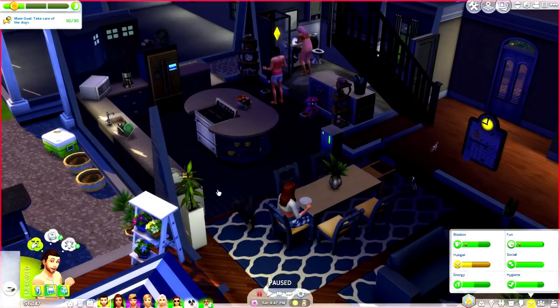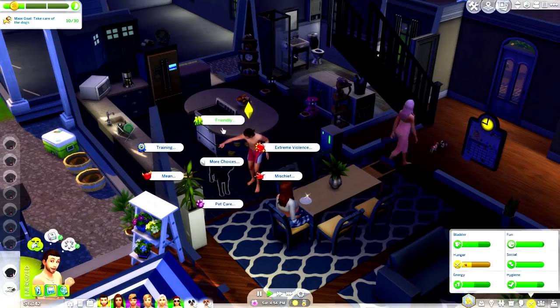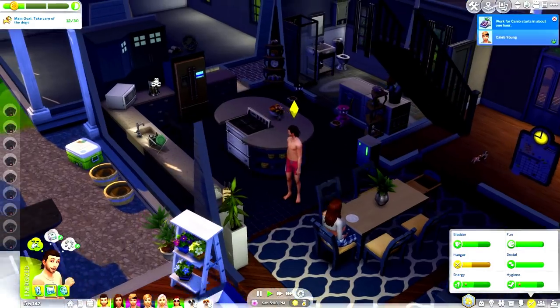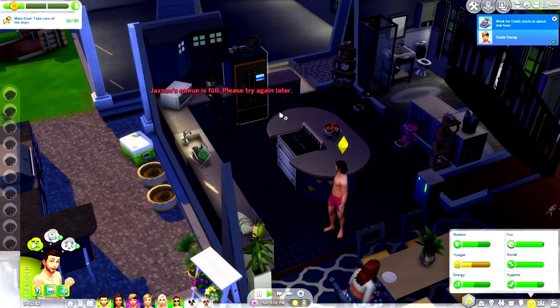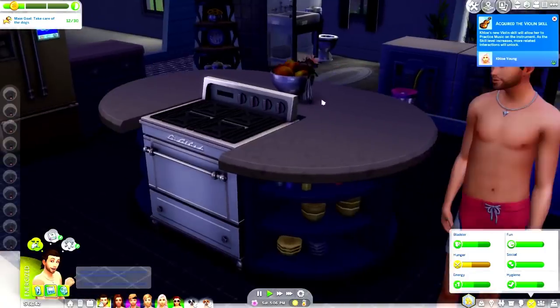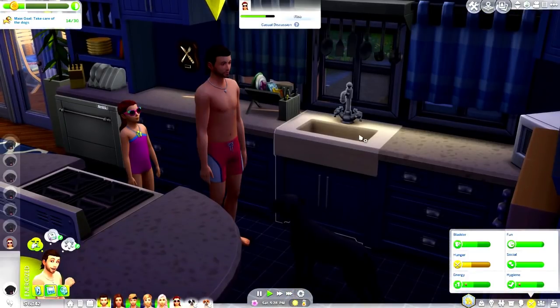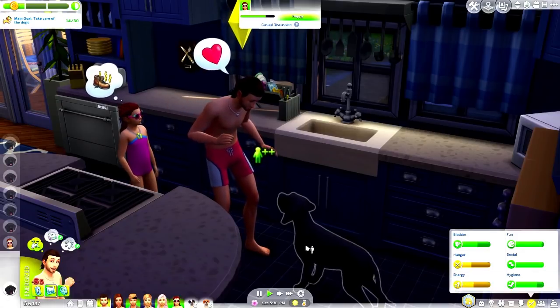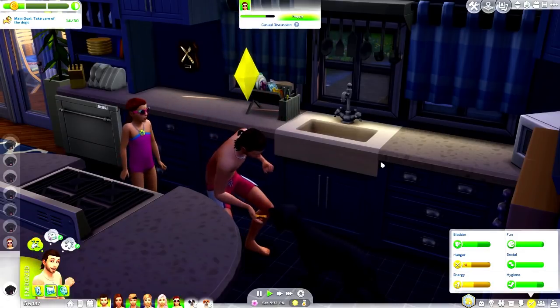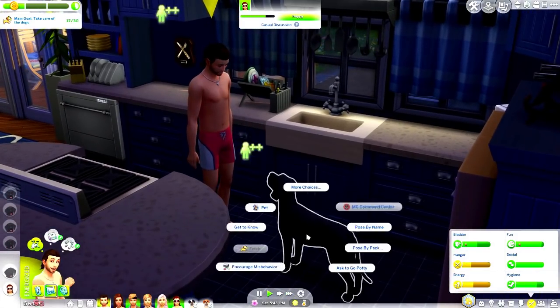I'm just going to have Jackson continue to socialize with the dog — I want to try to get a very high score to see exactly what those rewards look like. We'll hug, pet, play, praise, and talk to her. No, you cannot have any coffee, girl! That coffee doesn't look good anyway — we gotta change that coffee pot. I'm seriously going to keep this mod in my game.